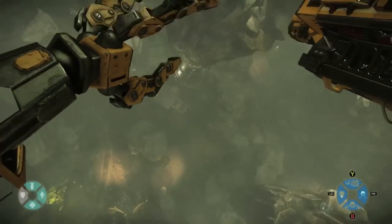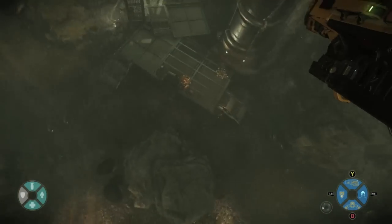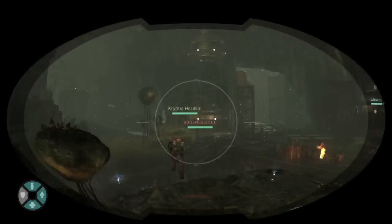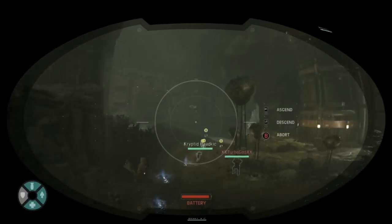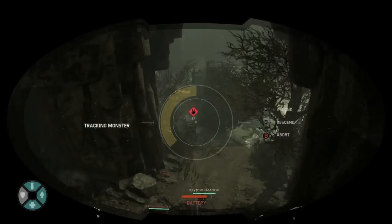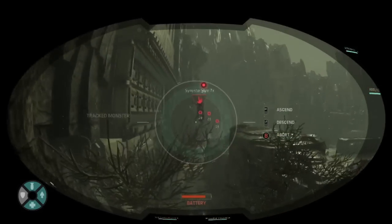The moment you jump into the battlefield as Bucket, the very first thing you should do instead of running off with your fellow allies when you see up tracks is immediately go into Bucket's UAV mode. When he detaches his head on the UAV you have a certain time limit at the bottom right of the battery pack. You want to make sure you try to find the monster as quickly as you possibly can.